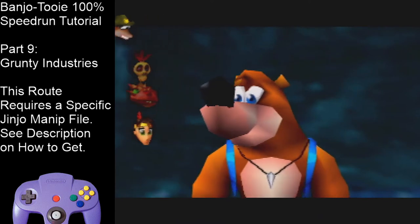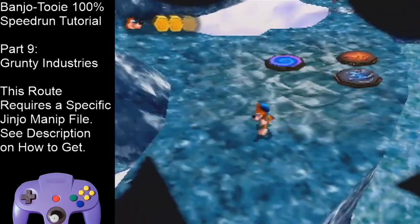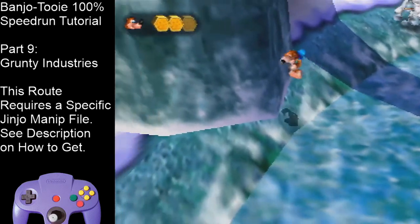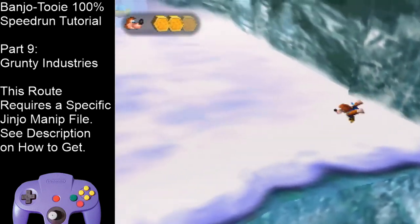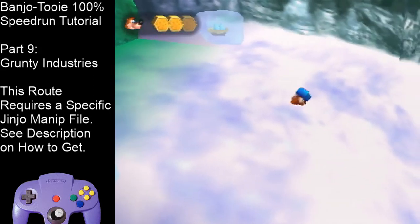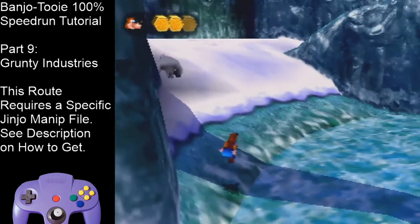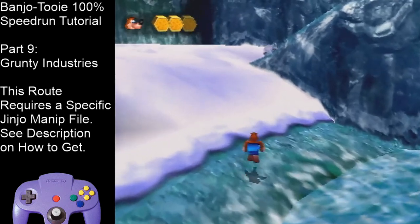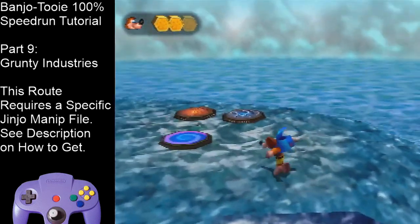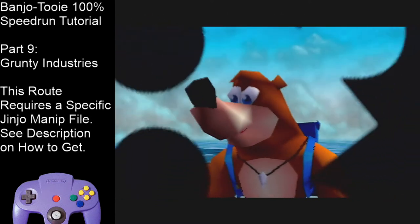Hold left, turn the camera with C-left. Jump down here and avoid that guy. Now we're going to pick up Sabreman, which we skipped earlier. Taxi-pack Sabreman, turn around, go back to the warp pad, up the slope. Face this way to reduce lag on the warp pad and warp to Lower Fireside — which is the first option, just mash A for it.